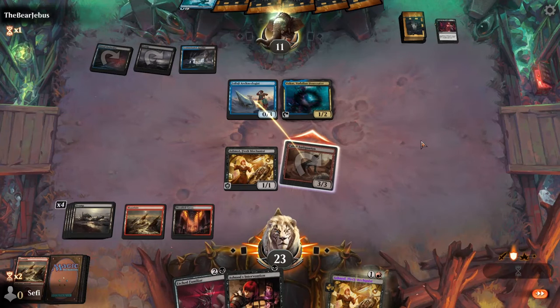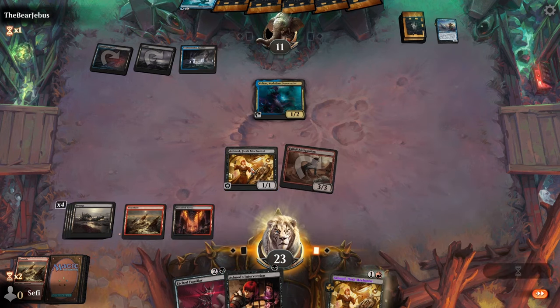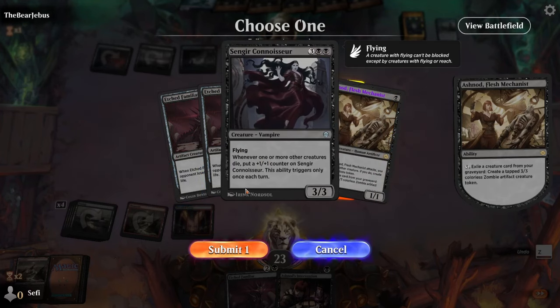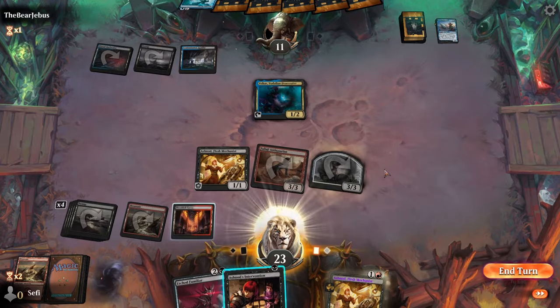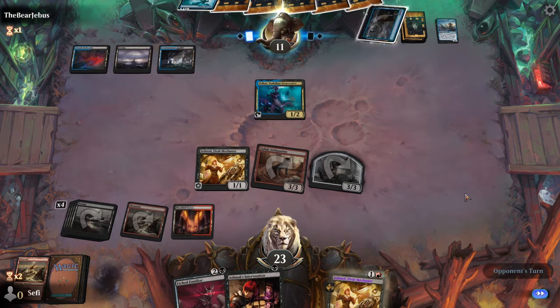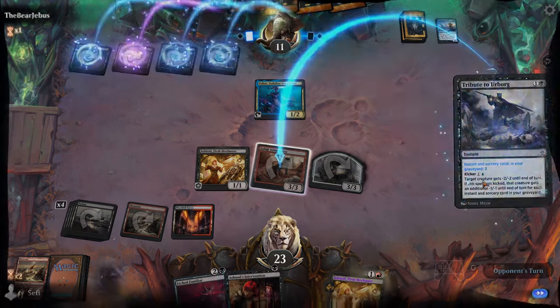I ran each set through the Flesch-Kincaid Readability Test, which provides a rough estimate of what grade of the American schooling system you should be at to understand a given piece of text. Completely independently of our findings, all these sets are about at a 7th grade complexity level, with Future Sight paradoxically approaching 6th grade — according to Flesch-Kincaid, it's the easiest. But that test wasn't really meant for analysis of such short blurbs of text, so it's more of a fun aside than anything substantial. Let's move on to Yu-Gi-Oh.